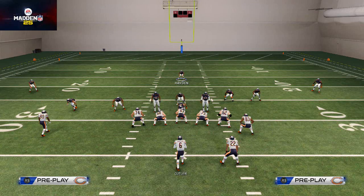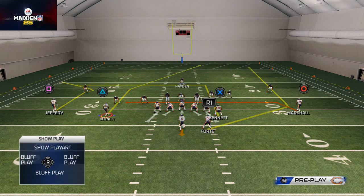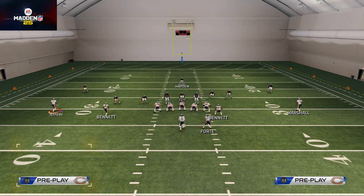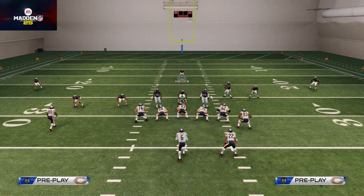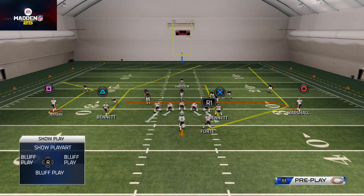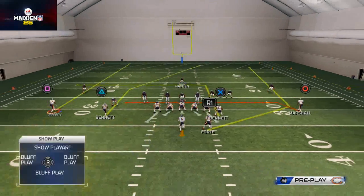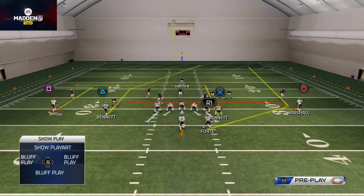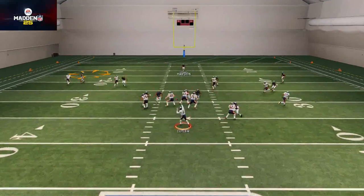That's a big mind game. One other thing you can do: say you put Alshon Jeffrey on a streak but then you want him on a post corner, which isn't one of the standard hot routes. You can reset the play and get all the default routes back. To do that, hit Square + L2, and you'll see he goes back to the post corner route. This is huge because sometimes people hot route guys to a streak or out route, the defense shifts to press, and now you can reset and beat them with the post corner without calling a timeout.